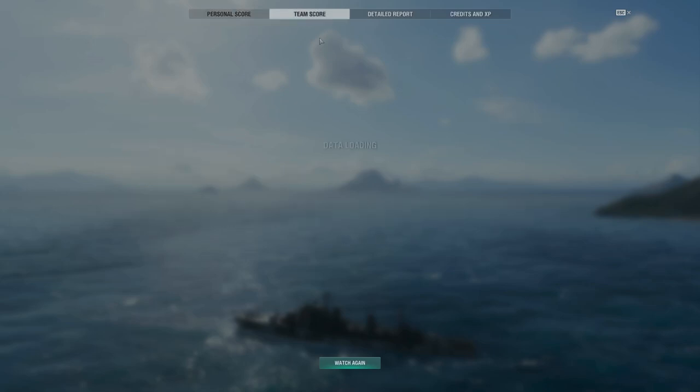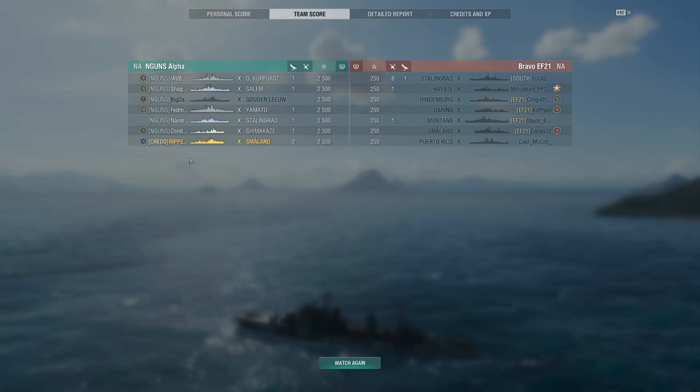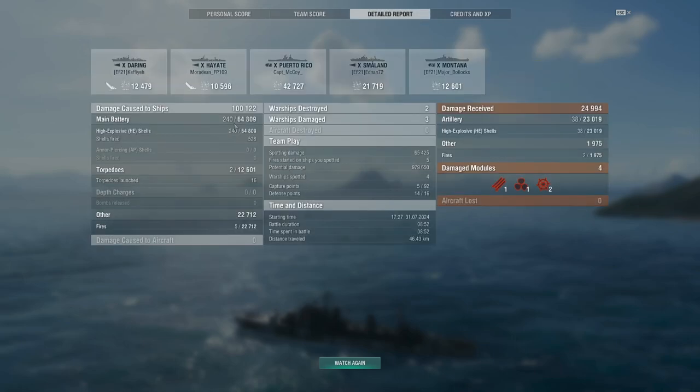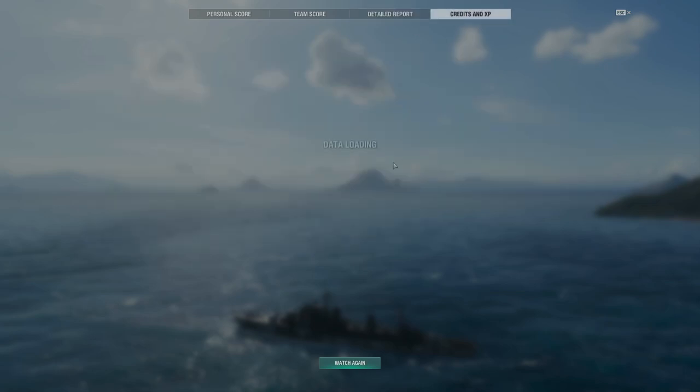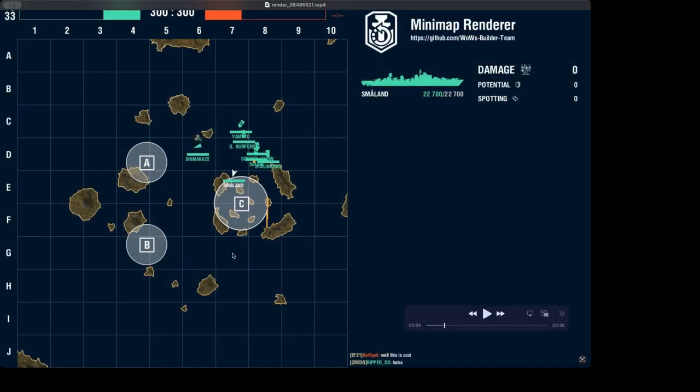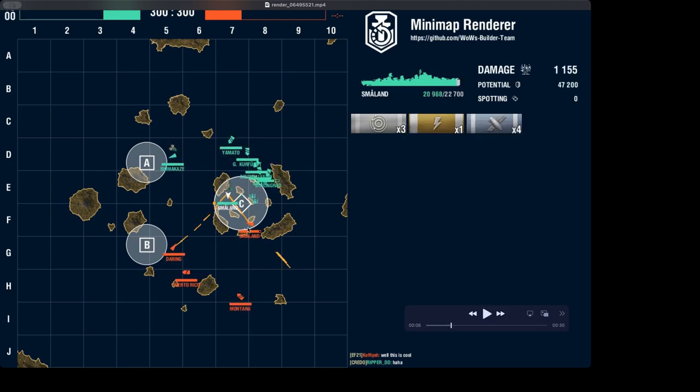Let me know your thoughts in the comments below. We're approaching 4,000 subs — we're doing another premium giveaway. Detailed reports: a lot of fire, a lot of shells, 64,000 damage, torpedo hits, and fires. Let's take a look at the map again like we saw earlier. Right off the bat — see how this is just not a win-win situation for the enemy: the Smolin has to deal with two flanks. You've got to overwhelm and flank the enemy.